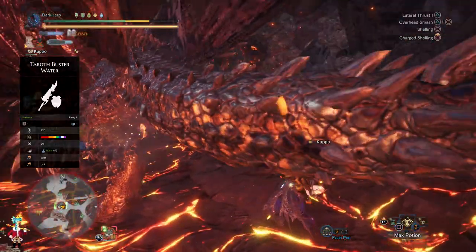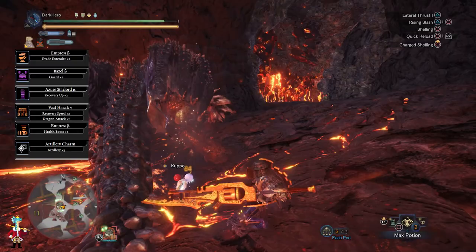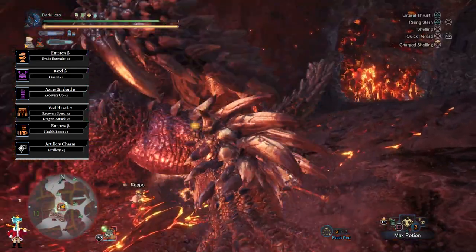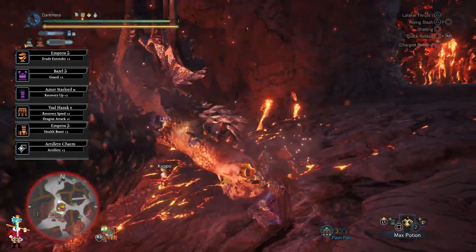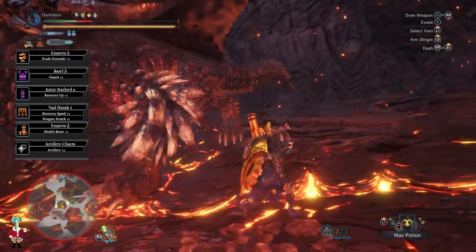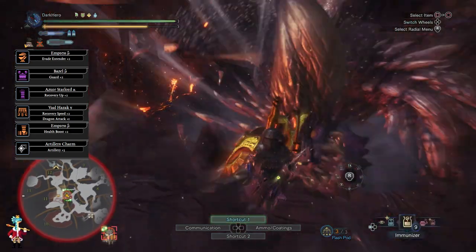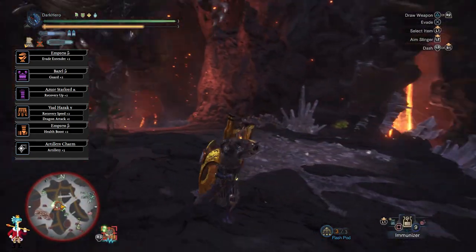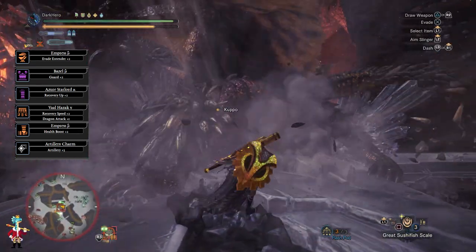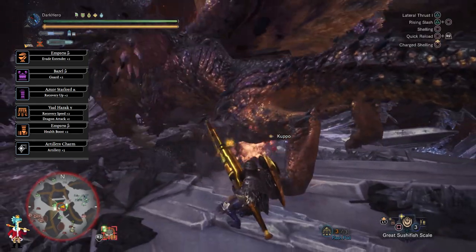Now let's look at the armor pieces. I am using the Empress Crown Beta, which comes with Evade Extender level 2, one level 3 decoration slot and one level 2 decoration slot. For the chest piece I am using the Bazel Male Beta, which comes with Guard level 2 and two level 1 decoration slots. The Azure Starlord Gauntlets Alpha comes with Recovery Up level 2 and one level 3 decoration slot. The Valhazak Coil Gamma comes with Recovery Speed level 2, Dragon Attack level 1, one level 2 decoration slot and two level 1 decoration slots. The Empress Greaves Beta comes with Health Boost level 2 and two level 2 decoration slots. And finally the Artillery Charm 3 to get Artillery level 3.